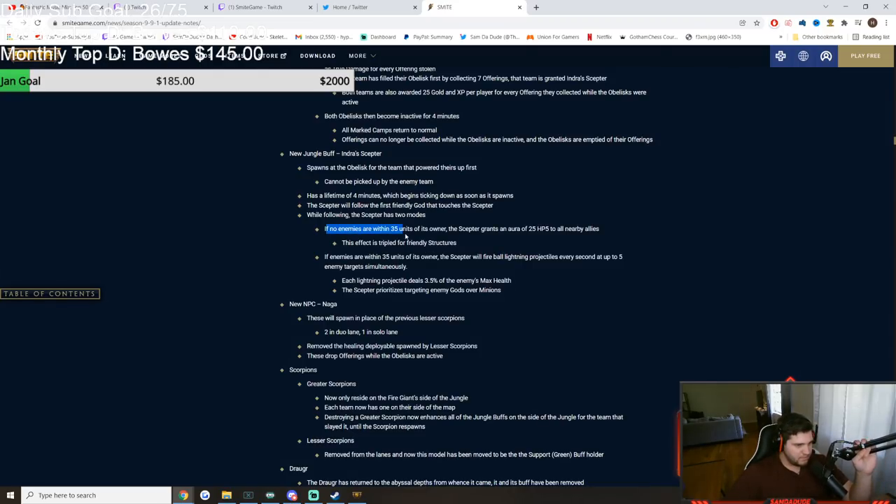It has a lifetime of four minutes, which begins ticking down as soon as it spawns. When you pick it up, it has two modes. It's picked up by the first friendly god that touches it, just like every other buff in the game. One mode: if there's no enemies within 35 units, it gives HP5 and heals allies as well as structures — 75 HP5 for structures.